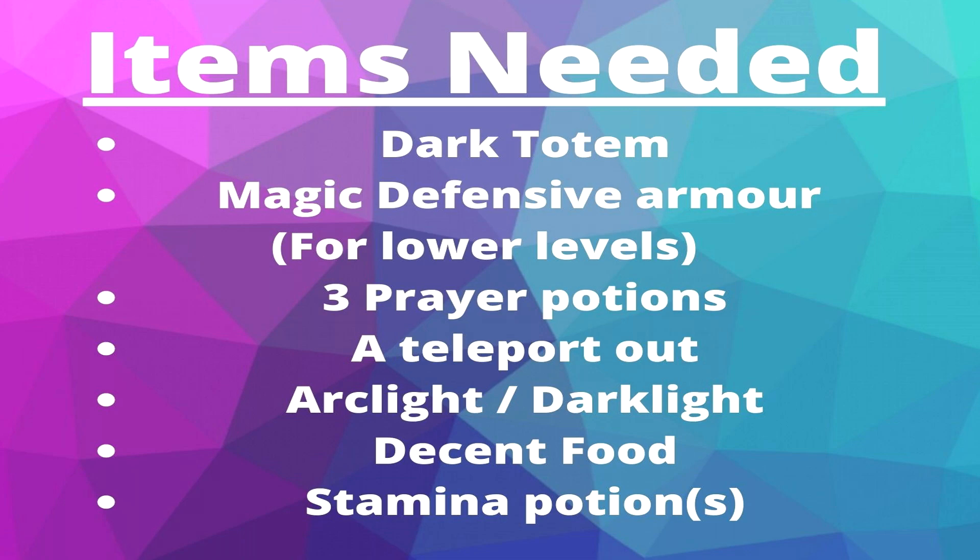Hey guys, it's Wozza255 here for Blood Rose Allegiance. The items needed for this fight are the dark totem, which is the three totem pieces you receive from killing monsters in the Catacombs of Kourend. Superior foes on Slayer task will always drop one, so be mindful of that.